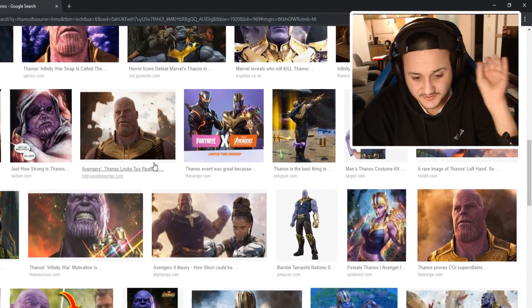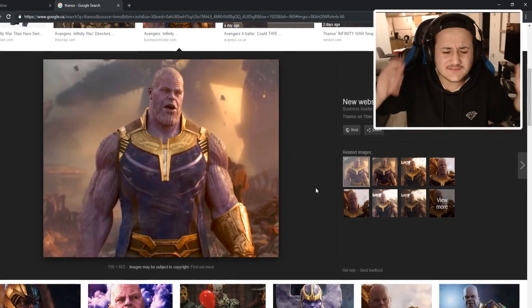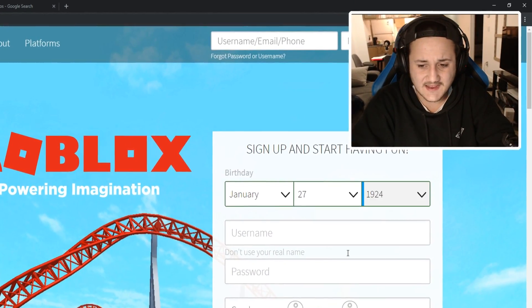I'm sorry for the insult, Thanos. Please do not snap me away from existence. We're probably gonna go based off something like this. So let's go back to Roblox — I don't know when he was born, let's just put a random date. It doesn't really matter the date of the account.